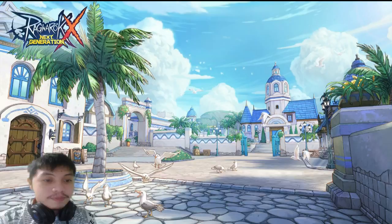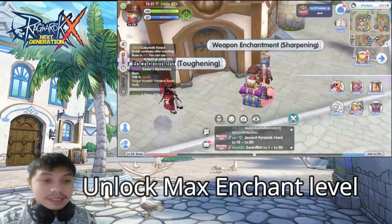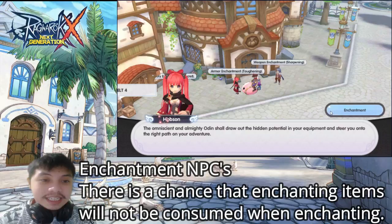My third favorite NPCs are what I call the enchantment NPCs. They can give you a max enchant level, meaning you can maximize your enchantment level — similar to the Magic Furnace, but for enchantment instead of refinement. Just like the Magic Furnace, there's also a chance it will consume your enchantment items for free.